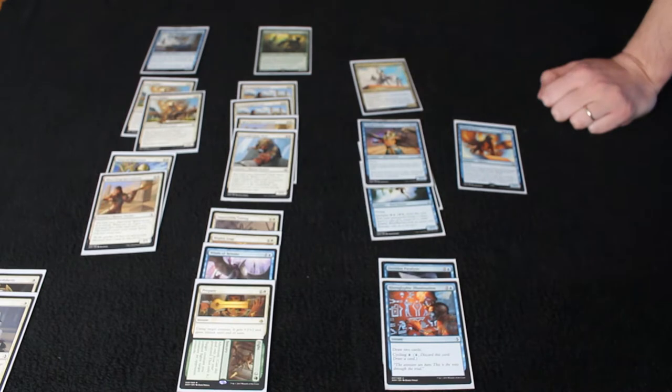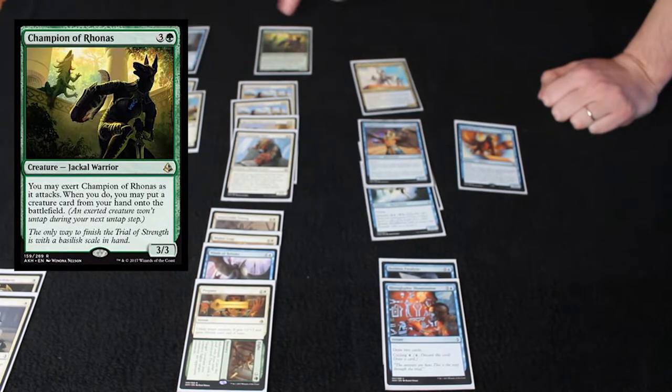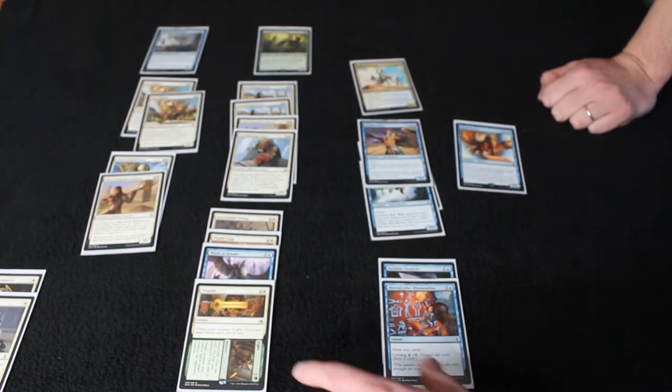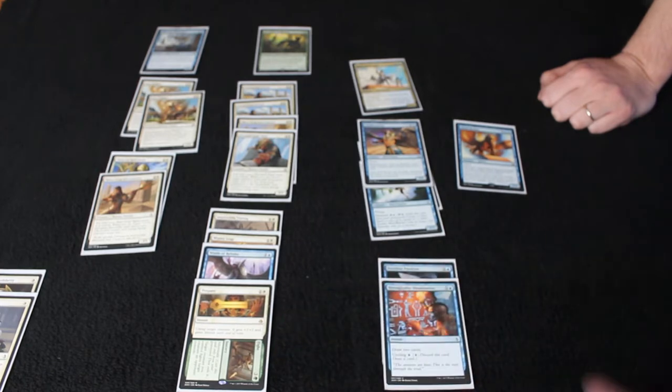Did you get good use out of the Champion? Sometimes — sometimes I got to play Champion of Rhonas and then cheat out Glyph Keeper. Beyond that, I think splashing green for Fight, if you're already playing Prepare, seemed a little weird but not bad. Champion's good. There were a couple of games where I didn't get to cast him, but most of the time if he came out I got value, or he ate a removal spell because they were afraid I was going to play something huge. The fear of it alone is probably worth it.